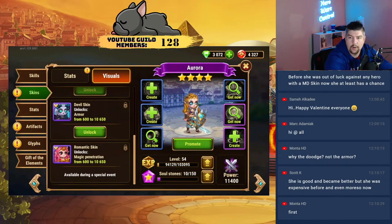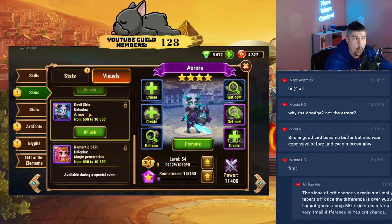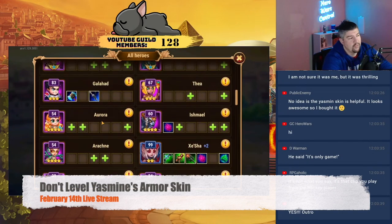You don't want to level up Aurora's armor ever. You don't want to level up Aurora's armor because Yasmin targets the enemy with the lowest armor, so if you can keep Aurora's armor below your enemy team, that enemy Yasmin will always target your Aurora.